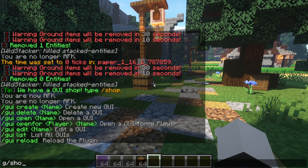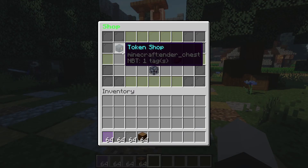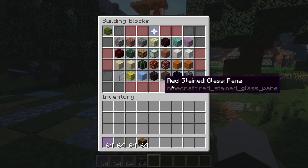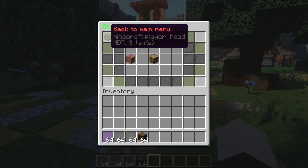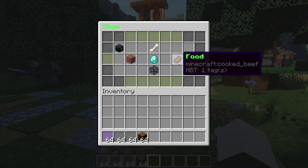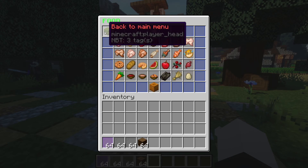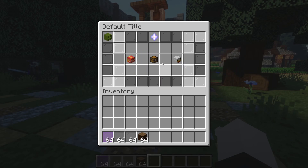I already have a GUI on my server — a shop. It has multiple sections that bring you to different types of shops: you can buy gems, buy and sell food, and there's a pet shop where you can buy pets. There are only three available but I'm planning to add more.